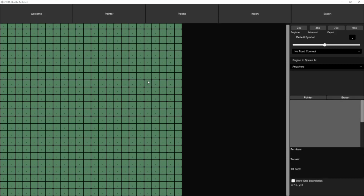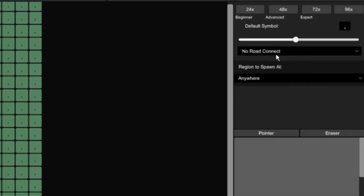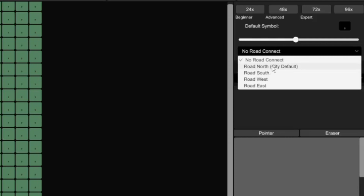As soon as I clicked on that, you can see a bunch of tiles popped up — that's our map. Right now it's all just grass. We have some options here, like this drop-down for road connecting. This is the side the road will show up on. Unless you want your house to be like a cabin in the woods, you'll want to set this to a road connection. I'd recommend setting it to the north, because that's the standard way to do it — if you do other things, you might have to change some of the file stuff.